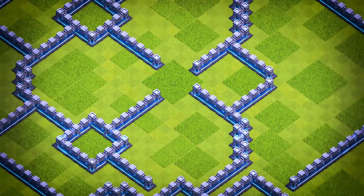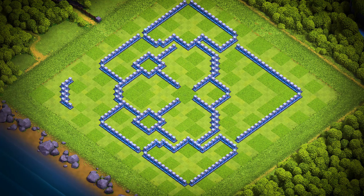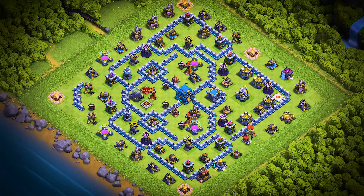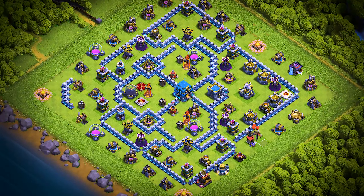TH-12 base number 4: this Town Hall 12 base design is an anti two-star war, trophy pushing, and clan war league base. For clan castle troops, use two super minions, two headhunters, and four archers.